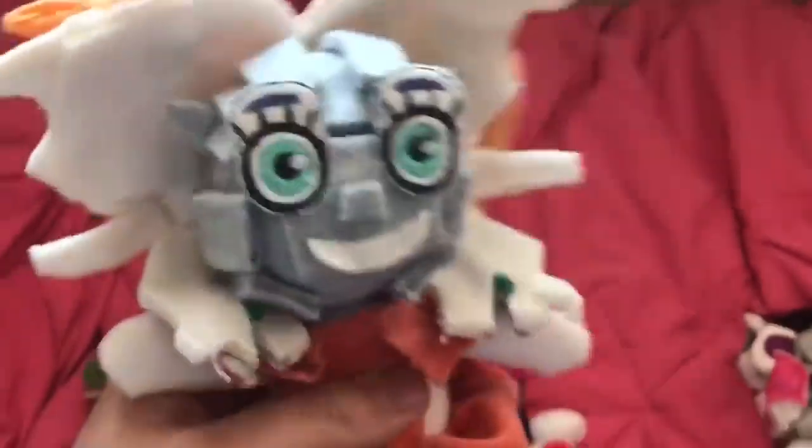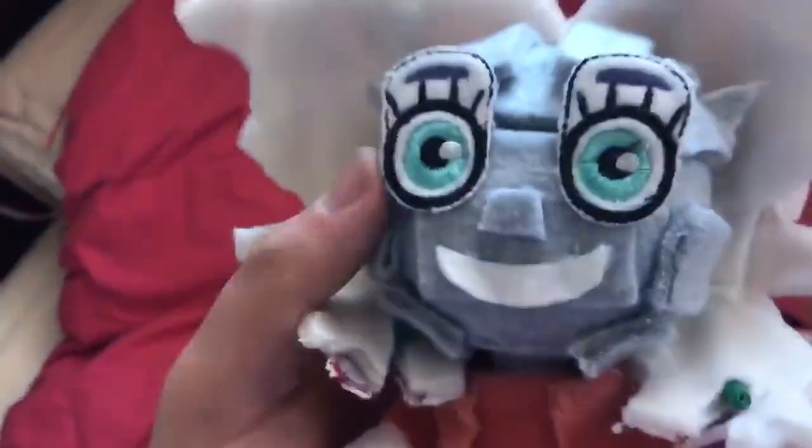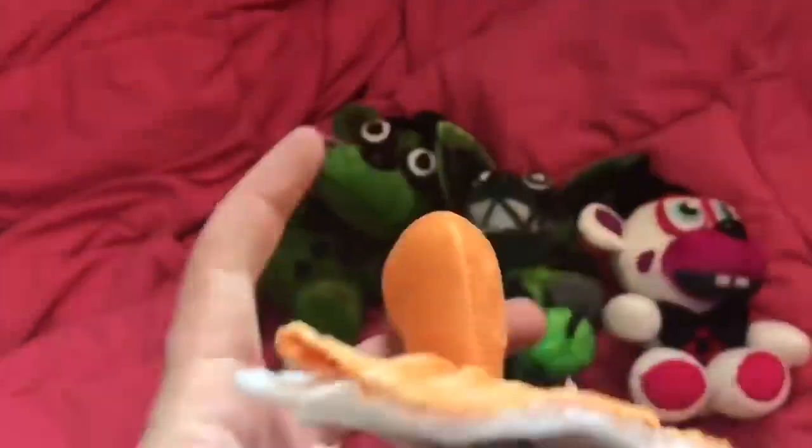I just finished Jumpscare Baby yesterday, so now I've made every single Jumpscare character. It looks really nice. It's all wrinkly in the back, but there's literally no way to get around that — putting glue on the fabric just makes it wrinkle. From the front it looks good. I put some wires in just so it could stand up; the wires are sticking out of the mouth.